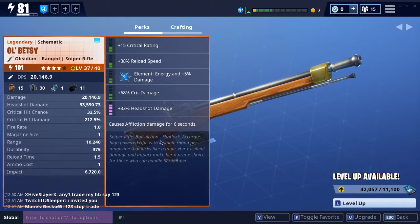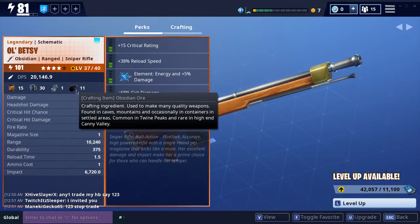It says sniper rifle, bolt action, flint lock, aggregate — a high powered rifle with a single round per magazine that kicks like a mule. Excellent damage and impact make her a prime choice for those who can handle her temper. I got headshot damage on this, and you need headshot damage because this thing is a beast. You can easily one-shot mist monsters, but I went obsidian on it and I regret it.